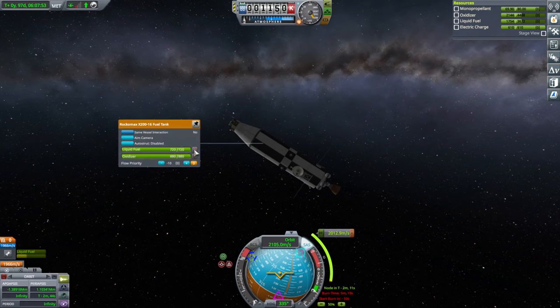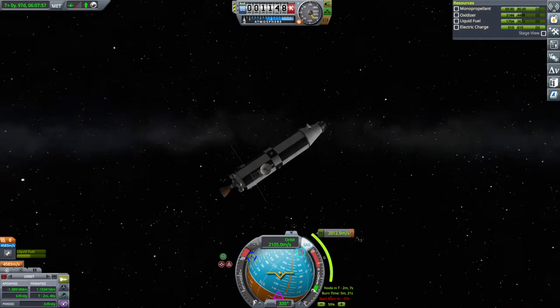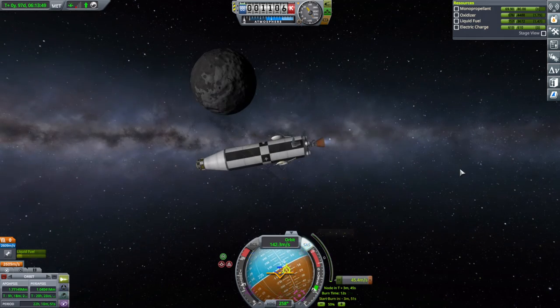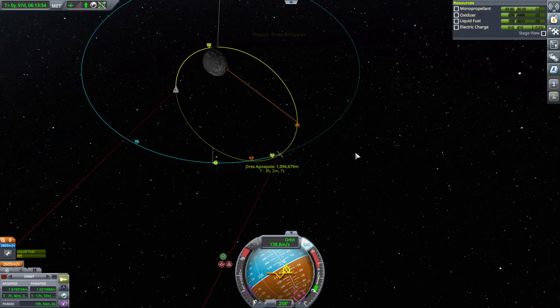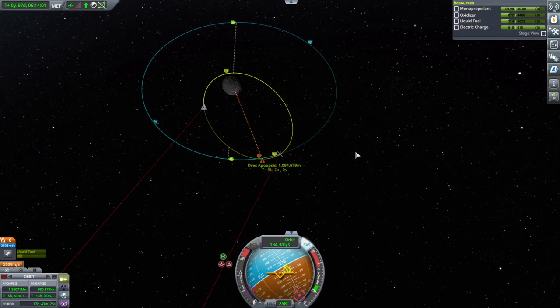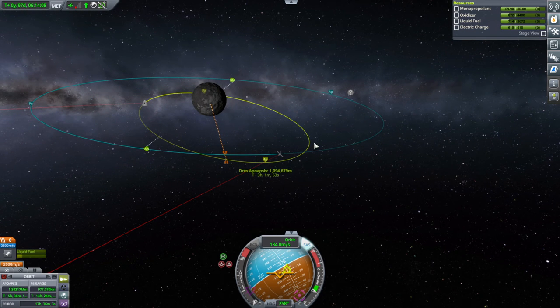We'll just unlock all the fuels and see what we can deliver in the end. We've got plenty of delta-V if we use all the fuel, but we don't want to use all the fuel. There's Dres. The start burn timer we've already passed - whoops. We've still got a lot of inclination. We're too far away to adjust the inclination right now. Let's get out here and do some adjustments.